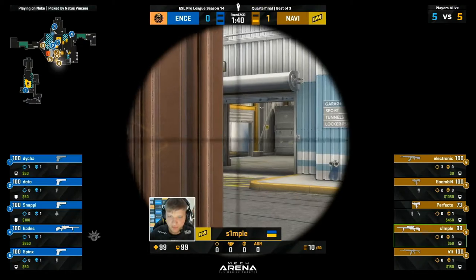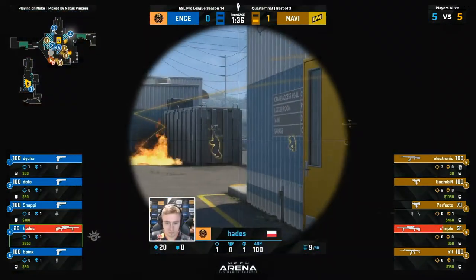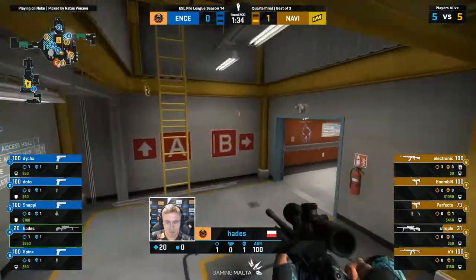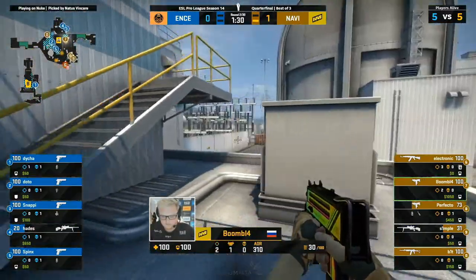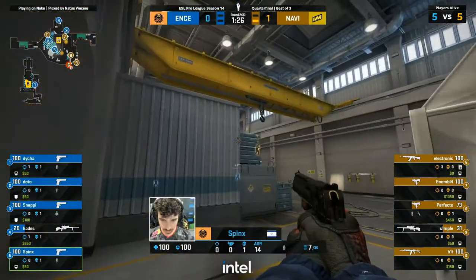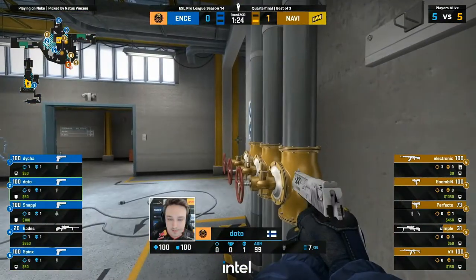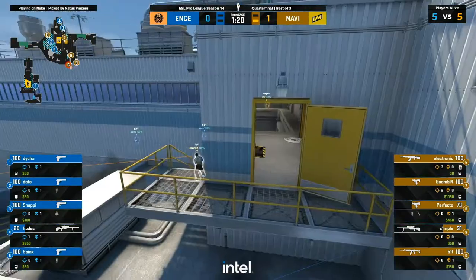This is the standard stuff you're going to see from Na'Vi — a lot more presence towards Yard and a lot of space for Simple to work with. Tags exchanged. They are so fast. This is the same Na'Vi from Ancient, giving them the full beans. A minute 30 and Boomich is already starting to jump up towards the heaven position. The only option for ENCE is to push forward into Lobby, and they've done that.